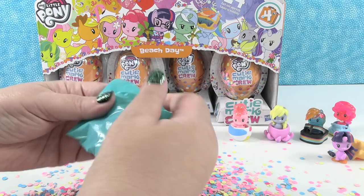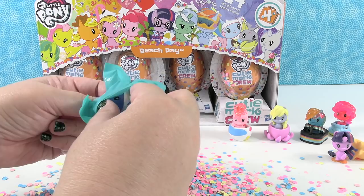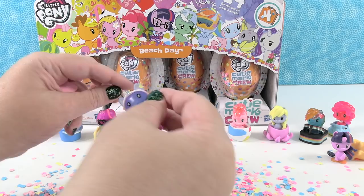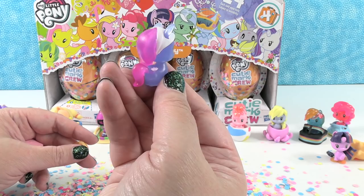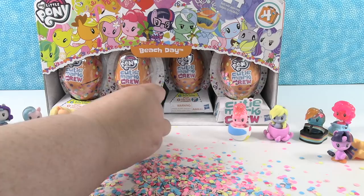I have a bottle of suntan lotion — it's like a little suntan lotion boat. I have Lotus Blossom. She has confetti stuck to her ear — she is neon. I like her pink tail and mane. There's her little lotus flower. Lotus Blossom shares her sunscreen so that no pony burns their flank. Thank you, Lotus Blossom — very nice of you.